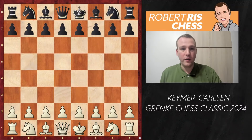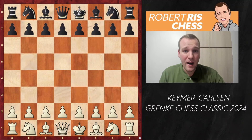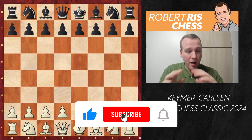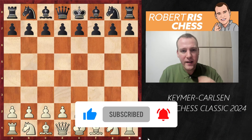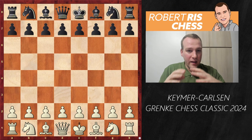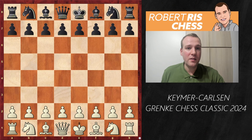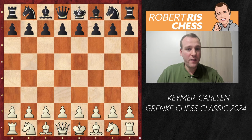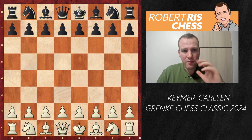Hello everyone. In this video we are going to have a look at a game played by Magnus Carlsen in round 5 of the Granke Chess Classic. So far Magnus Carlsen is playing very exciting chess, a lot of interesting things are happening in his games. In this round he's playing with the Black pieces against Germany's number one, Vincent Keimer. It's a very interesting game — Magnus came very well prepared.